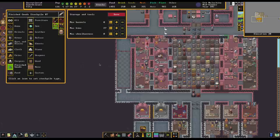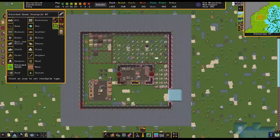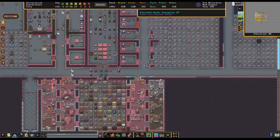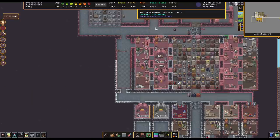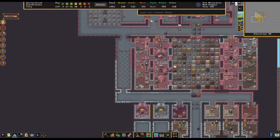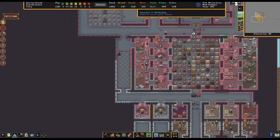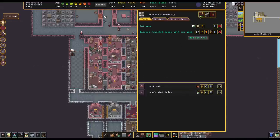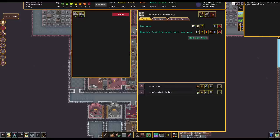We're going to go ahead and do this. Bin storage is in good shape. So in theory — I do have this mug stockpile over here. I think I'm just going to trash this one because I want all the mugs to be ordered over here.